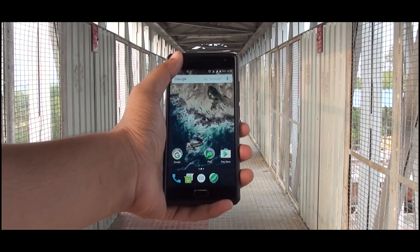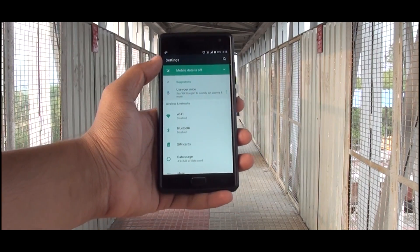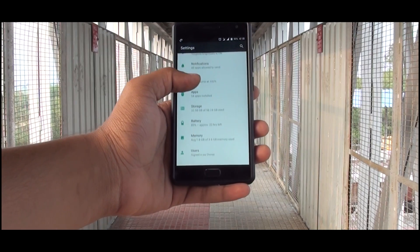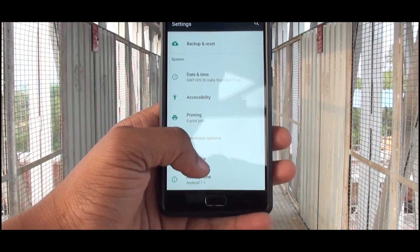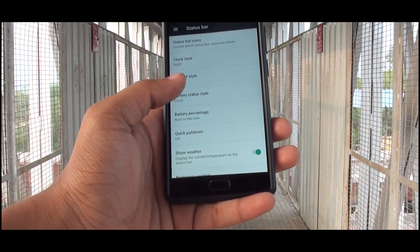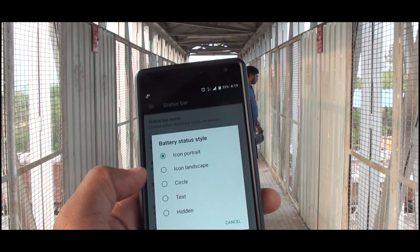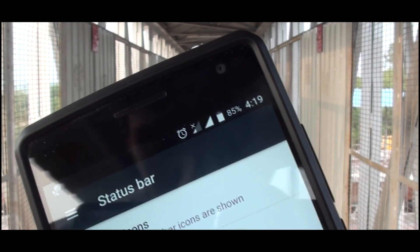Going to the settings menu - you're quite familiar with this from CyanogenMod, but in this you get Android 7.1 features. For every toggle you get information related to that toggle like memory, battery percentage, storage, apps and stuff. We did find some bugs in the settings menu - going to the status bar, you cannot change the battery icon style from portrait to landscape or anything else. I personally love the circle style but it's fixed to portrait rectangle and you just can't change it.